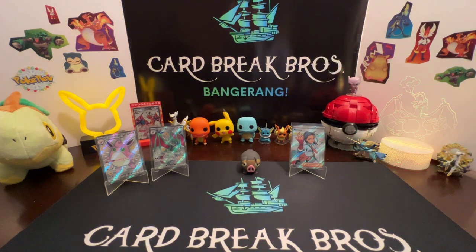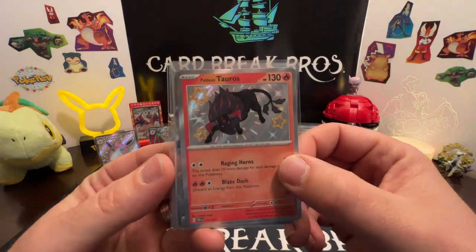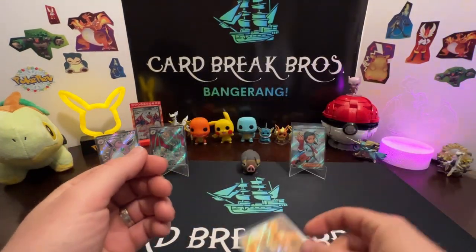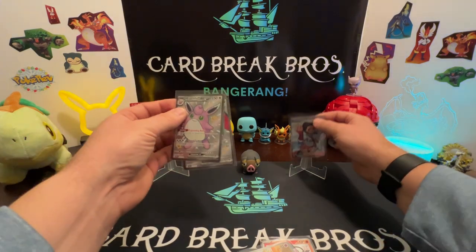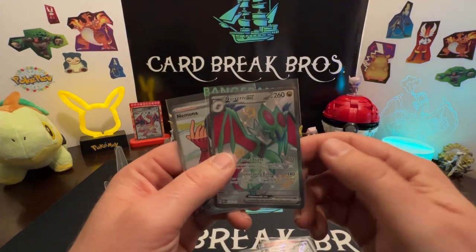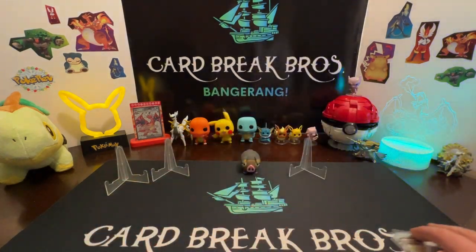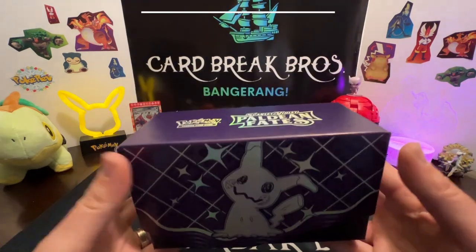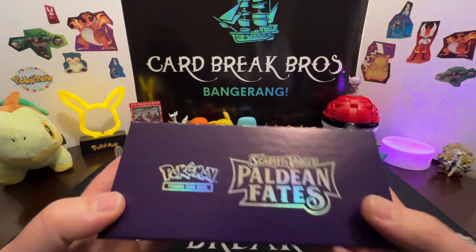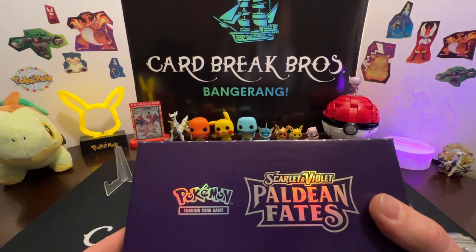That'll do it for our Paldean Fates ETB! Quick wrap-up: we got our Tauros Shiny baby shiny, Clodsire EX, Mimikyu promo — pretty cool. Our biggest hits: Wiggly Tough EX Shiny Full Art, Neuvern EX Shiny Full Art, and Nimona Full Art. Tell us what you think down in the comments, make sure you like and subscribe. We're definitely bringing you more Paldean Fates in the future — see you guys in the next one!